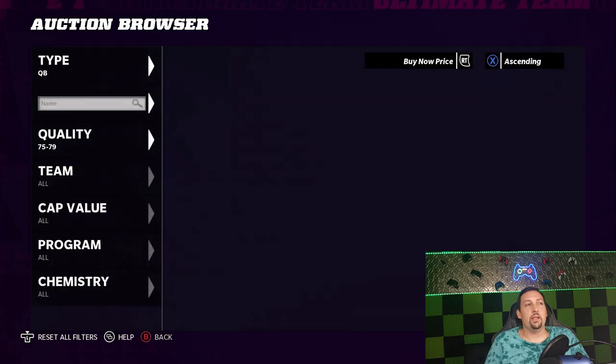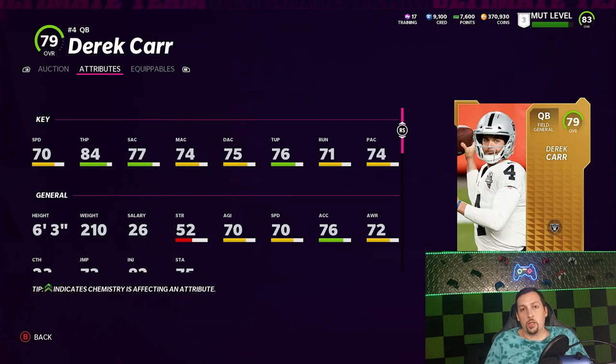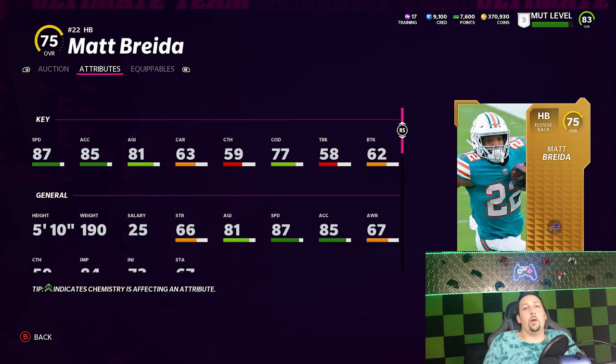Without a doubt one of the best budget quarterbacks is Justin Herbert. Another good one is Derek Carr if you want a little more accuracy — his accuracy ratings are a lot higher and he's got 84 throw power. He's just under elite, which makes him a really good bargain, because once he hits that elite tier he'd probably be 10k or more.